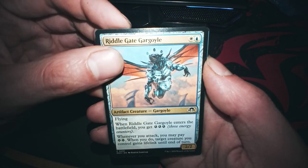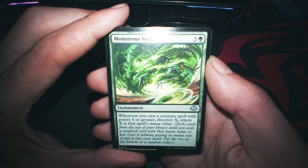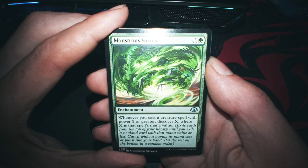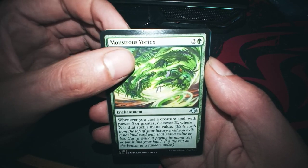We have Griddle. Whenever you cast a spell with power five or greater, discover X. Fusion.